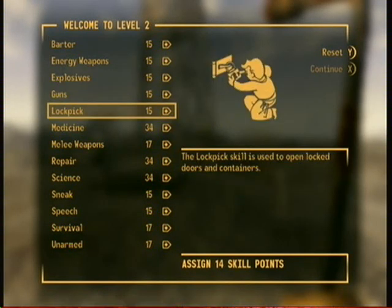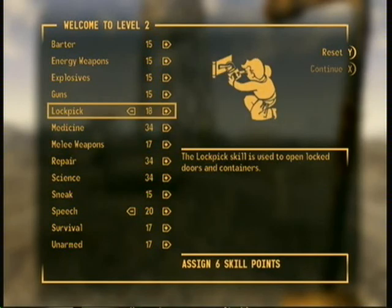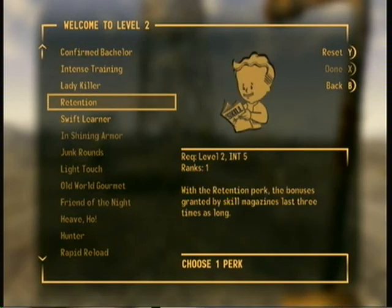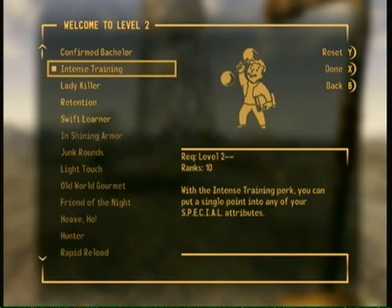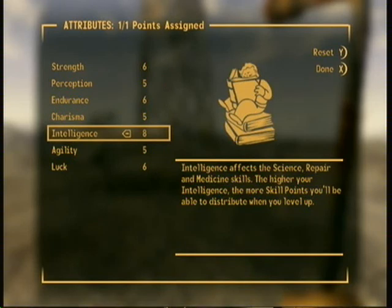Right, first thing is we have 14 skill points, so I want to put something to speech. We'll put something to lockpick and small guns. I'm going to go with intense training and I'm putting it into intelligence so we can get more skill points from the level.